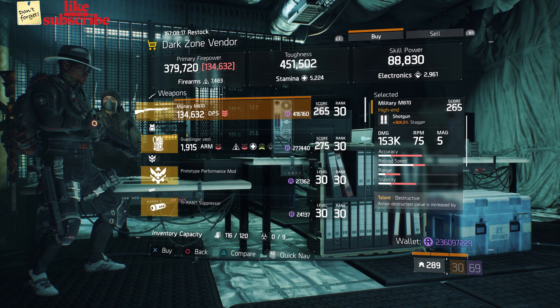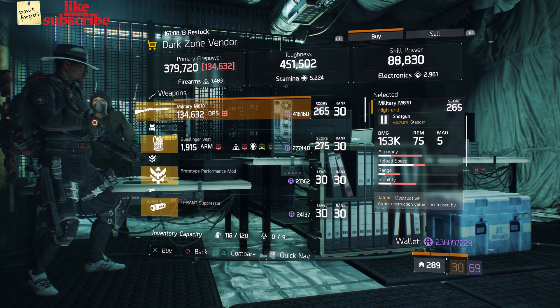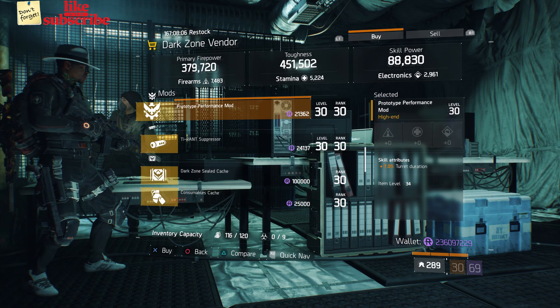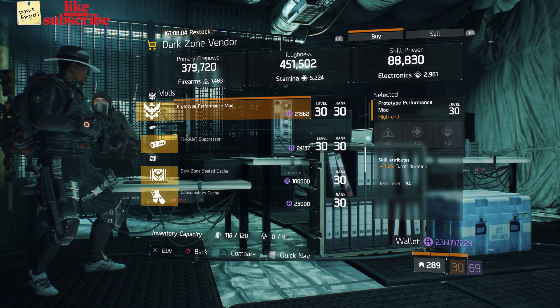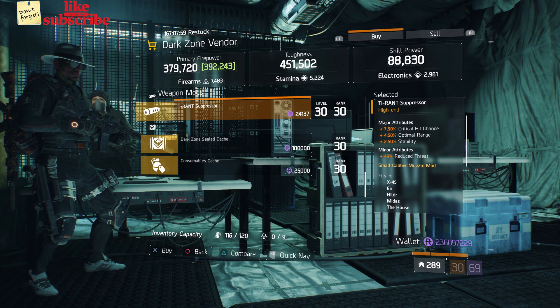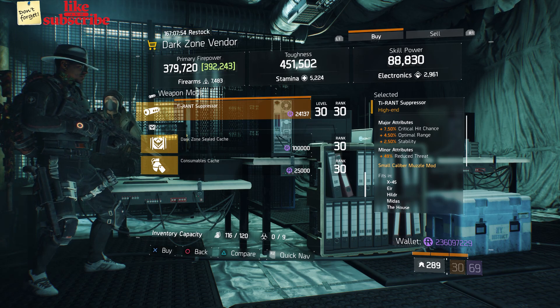For our next gear items, head over to the West 42nd Street Checkpoint. The dark zone vendor has a Military M870 with a gear score of 265, it has 304 stagger, and the talents are Destructive, Responsive, and Meticulous. Also here we got a Prototype Performance Mod with 7% Turret Duration and a Tyrant Suppressor with 7.50% crit chance, 4.50% optimal range, and 2.50% stability.